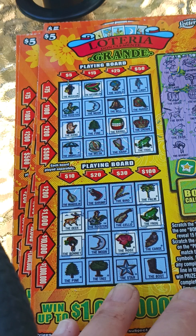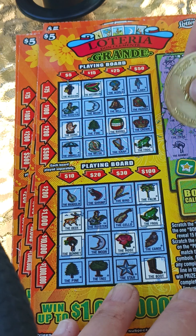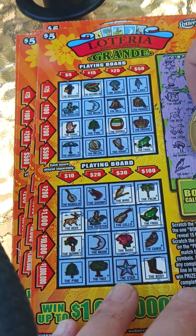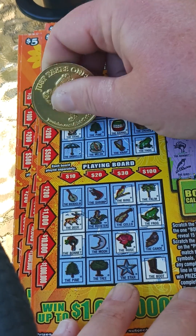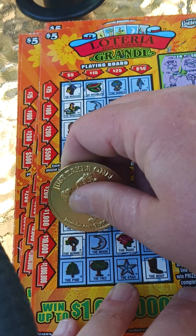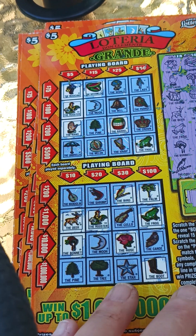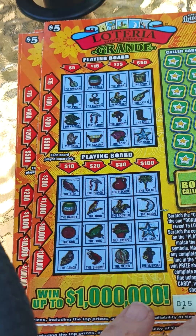Bonnet not there. Boot. The bird — just seen a bird right there. Rooster, rooster, rooster right here — oh, give us the cello! All right, let's see what we got down here. The fish — I don't even see a fish. All right, looks like no win on that one.